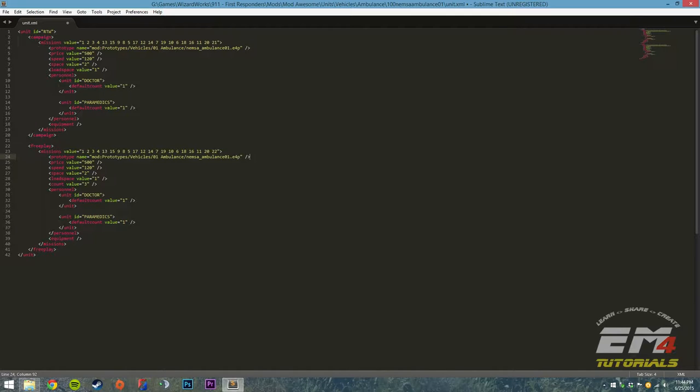Just to give you an idea of what's going on — we have campaign tags. All this stuff is essentially properties for that vehicle in campaign. I can set the price to call this vehicle out — it's going to cost 500 currency in game. Speed is the actual speed of the vehicle. Space is the number of squad personnel that actually fit in that vehicle. Load space is the number of transports that can be transported in this ambulance — in this case, one.